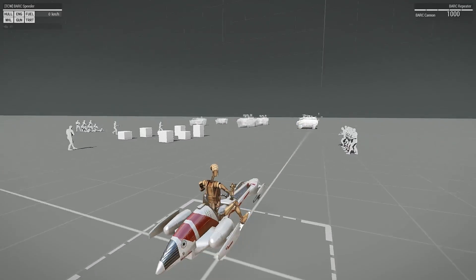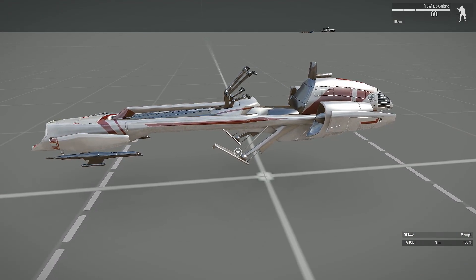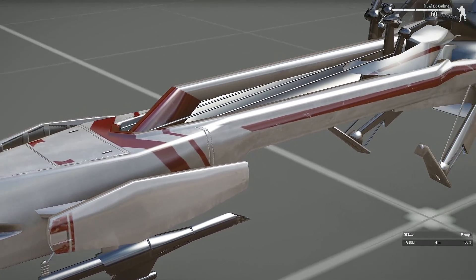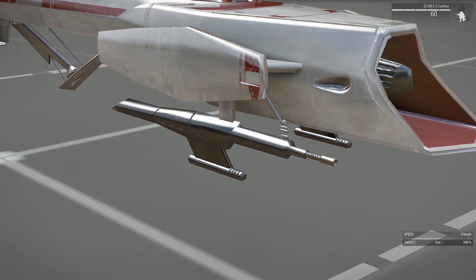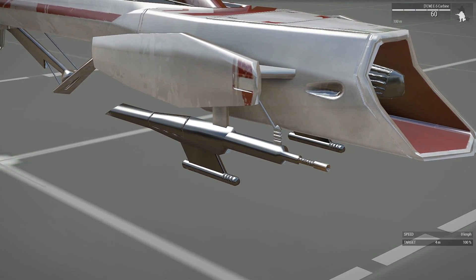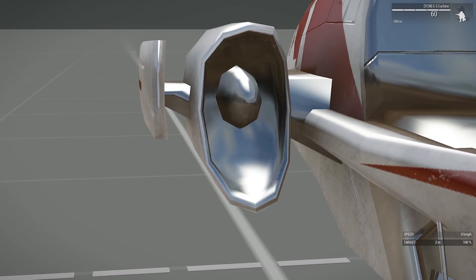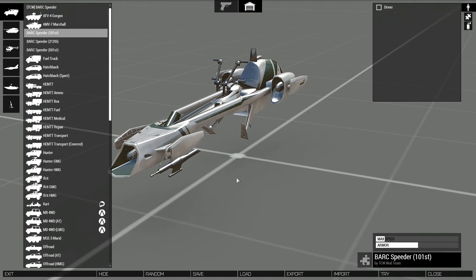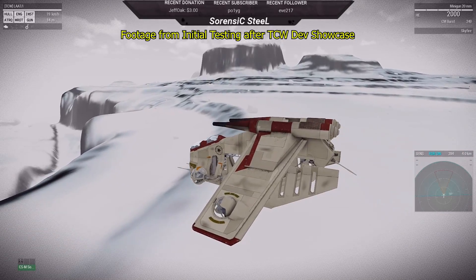Now we're going to go through the speeders. We have one here — this is the standard speeder. There are three other variants: 501st, 212th, and 101st. Taking a quick look at this, the metallic blasters don't look too finished — a little too chrome, definitely doesn't look finished. Again work in progress. There's a lot of chrome here, and you have the other three variants. I'm sure the mod team will include other units as well.